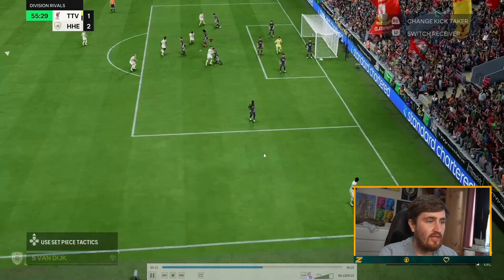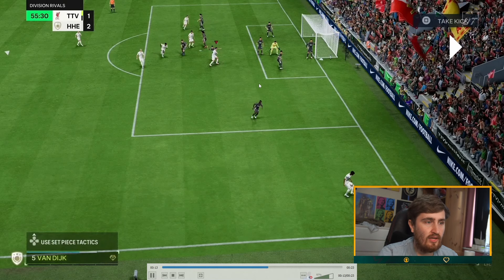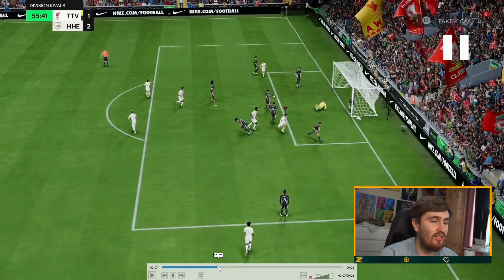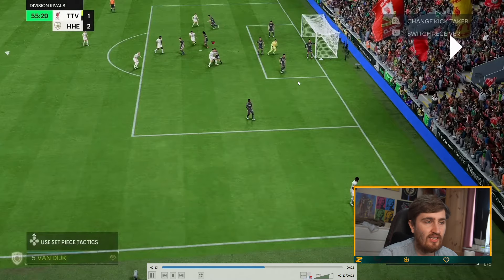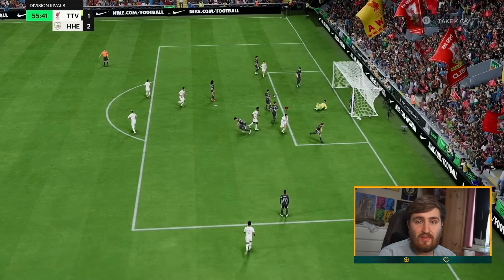You can see I've pressed L1 to switch to Van Dyke - I want to be able to move him and lock the corner onto him. I put about three bars of power, then start moving Van Dyke. He's getting wrestled a bit, but I want to move him to goal side in front of the defender. If you do that, you're very likely going to win the header. Cross it in and there it is - a nice easy goal. It's going to be more consistent with players who have higher heading and power header, but once you get into that position it's very hard to defend.